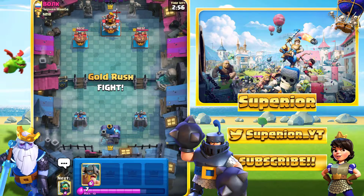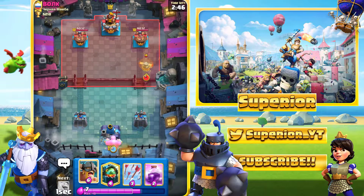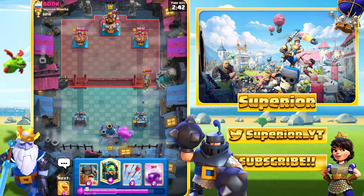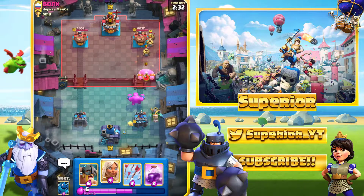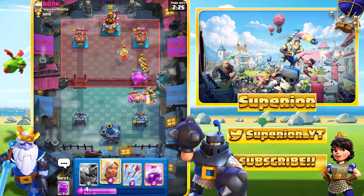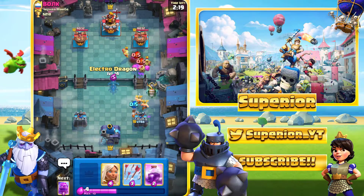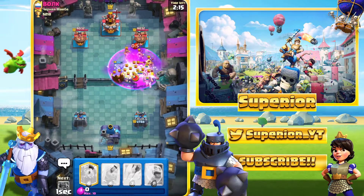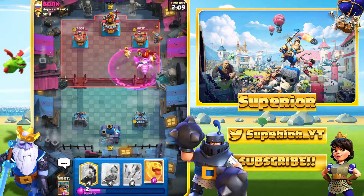Alright guys, here we go — against this guy. I really do need to win. We'll get the E-Golem down — actually maybe not, he might have Hog Rider. We'll just go with it anyway. He does use the Flying Machine — I really dislike facing this card, it's really annoying. But since he's already used it, that's good for me because I don't have to deal with it again. He has Zappies — really interesting. He also has E-Golem. I haven't really looked at TV Royale so I'm not sure what deck this is, but we'll see.